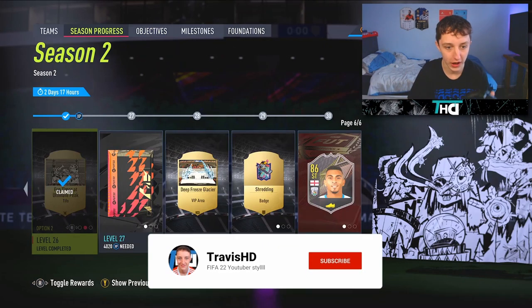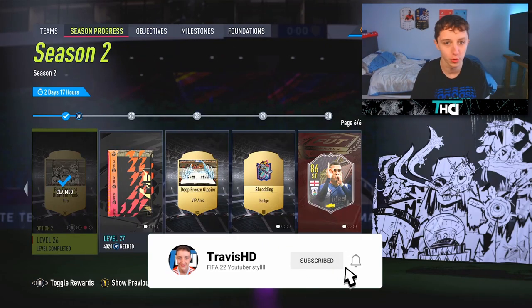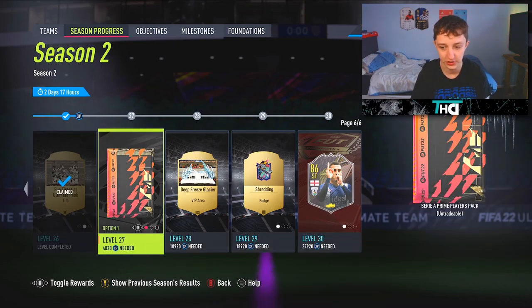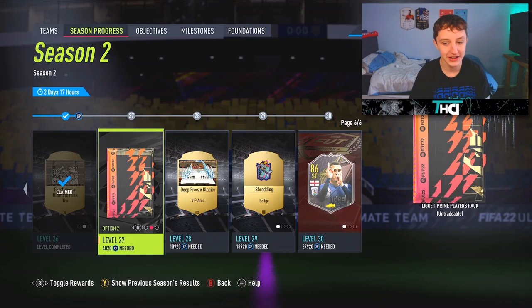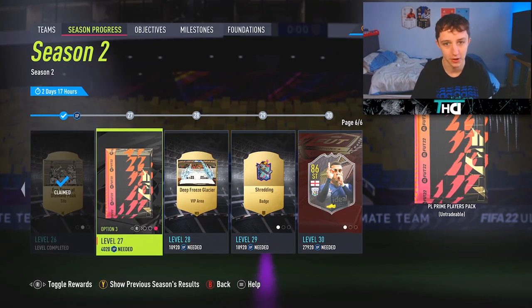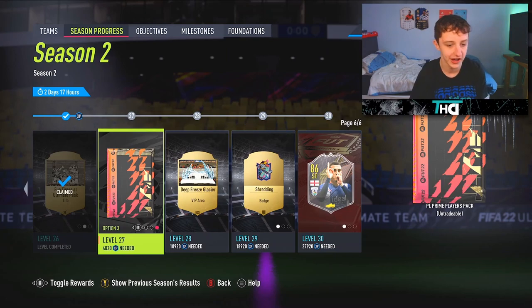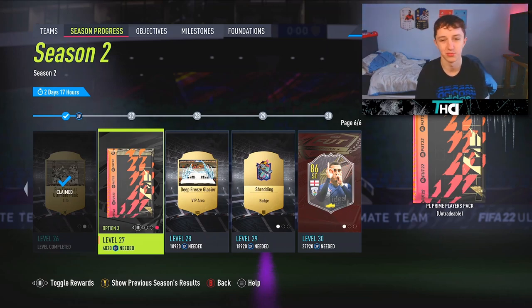Basically today, first of all, I'm going to start off with a simple question I put on a vote earlier on on the channel. Which pack do we take out of these three? I know the Serie A is fodder, but the league and all PL Prime players pack — bear in mind, obviously, Neymar's item packs, like the festive version, winter wildcard — or the Premier League Prime pack, which last time we got like walkouts — like three walkouts in one pack. So let me know in the comments which pack you prefer to see.